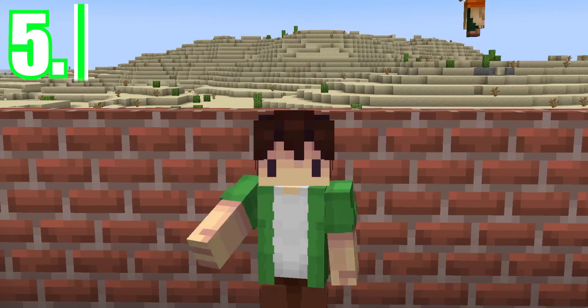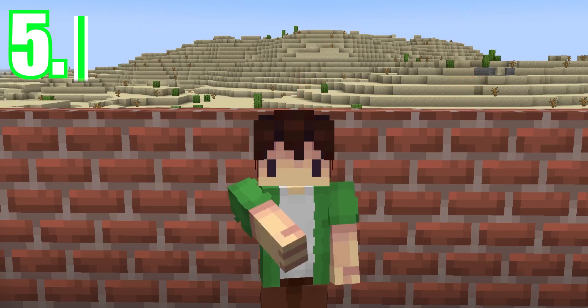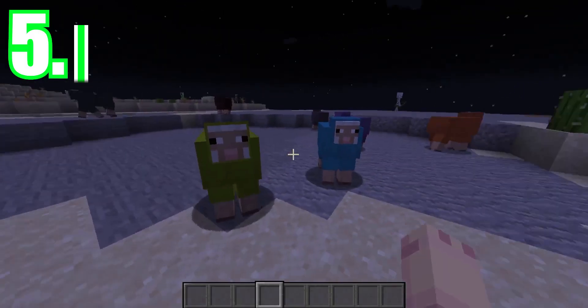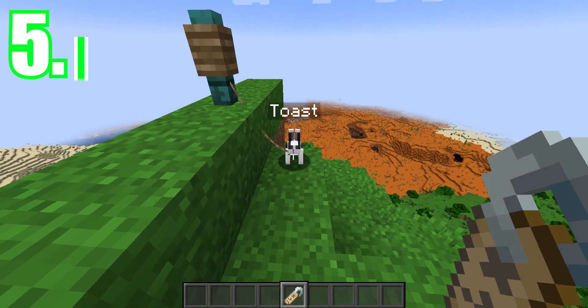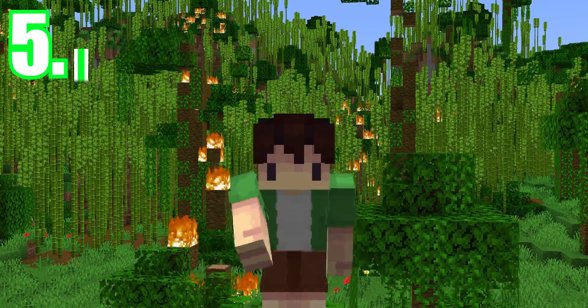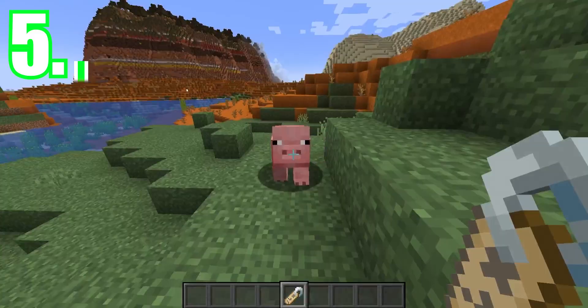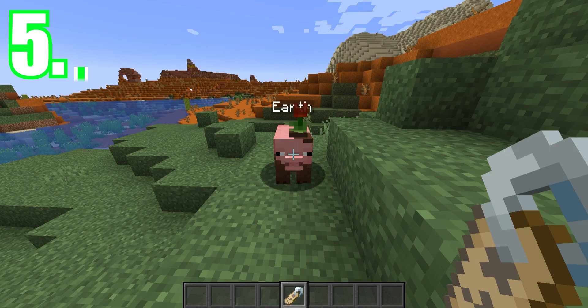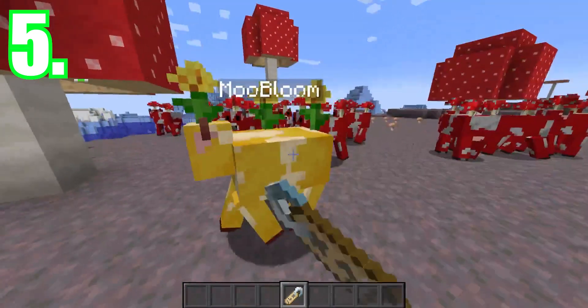Speaking of skins, you probably know that there are certain names you can use on mobs to change their skin or models — such as Dinnerbone making them upside down, Jeb making a sheep rainbow coloured, or Toast making a rabbit into a special skin. I think it would fit right into 1.20 to add more easter eggs like this, perhaps including a Technoblade name for the pig applying a crown, naming a pig Earth making it muddy to pay homage to Minecraft Earth, or naming a Mooshroom Bloom making it a Moo Bloom.